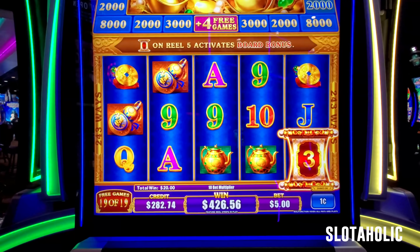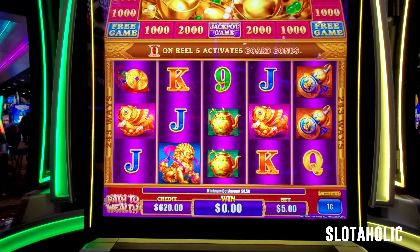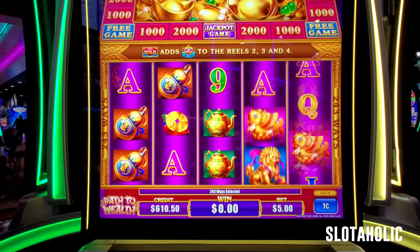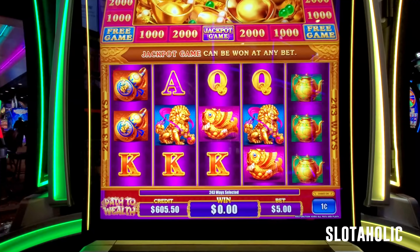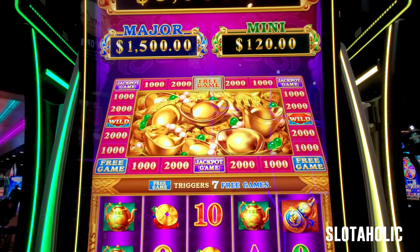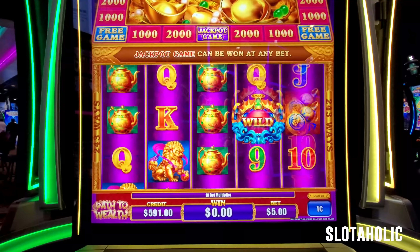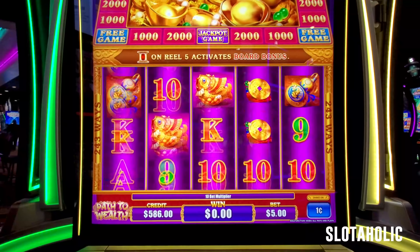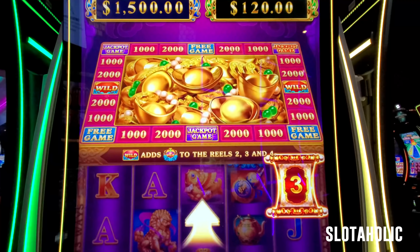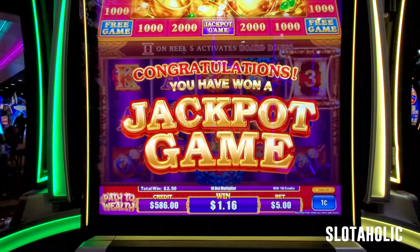$442 — I zoomed right by that. Thank you, what a nice hit. We're on the right path to wealth! So if we get the red scroll with three, we'll get to the jackpot game. That'd be interesting to see what that looks like. The mini — and we got the scroll and the free jackpot game thing! So it looks like our jackpots are $120, $1500, and the grand. We'll see what happens — my first time playing in this.